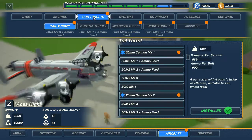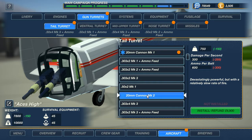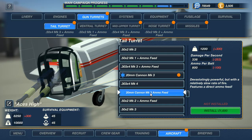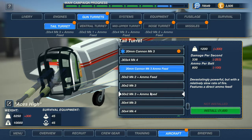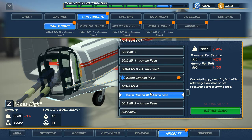Gun turrets — look at that. This is actually replacing your guns. It's now putting in 20mm cannons. Slow rate of fire but devastating. You'll actually get a refund if you pick this — 20mm cannon with an ammo feed. Let's give it a go and see what a 20mm cannon does. We'll put it at the rear.